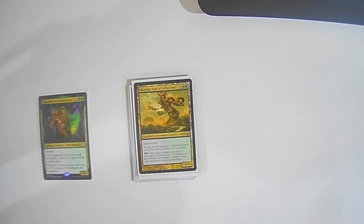Rika, God of Affliction: one colorless one black one green — an indestructible 5/5 legendary enchantment creature God. As long as your devotion to black or green is less than seven, it's not a creature. You can pay one black and one green to exile a creature card from a graveyard, and its owner puts a +1/+1 black-and-green Snake enchantment creature token with deathtouch onto the battlefield. The big thing is we can remove creatures from graveyards to create a token that makes Grismold bigger as long as it dies.